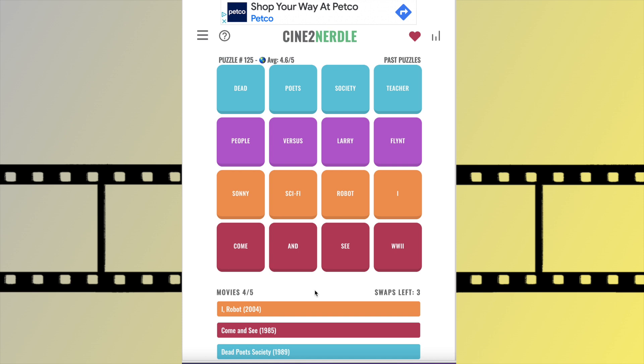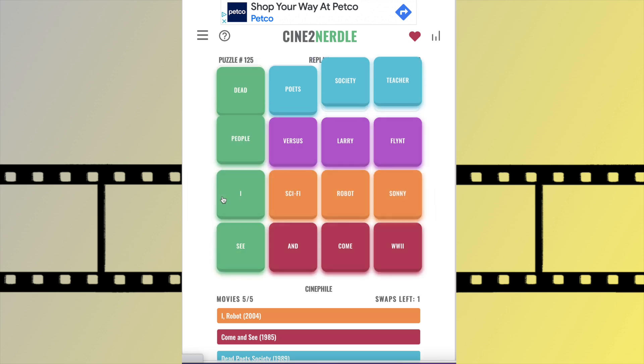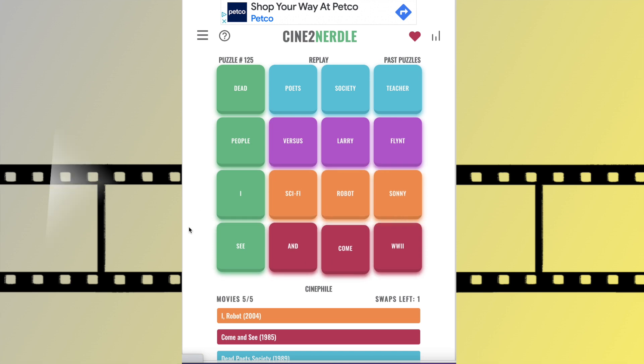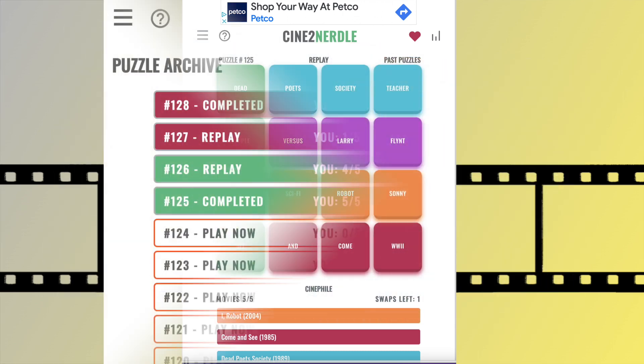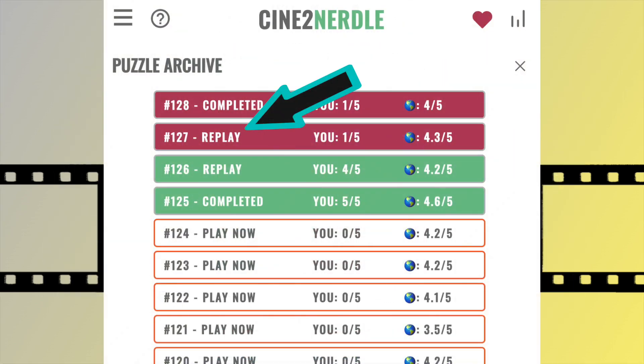They have a puzzle archive available so that you can play past games that you missed. They also allow you to replay a game, because when you don't solve the puzzle correctly, they don't immediately tell you what the right answers are. There's a button you can click to reveal the answers, or if you want to give it another try, you can replay the same game. When you go into the puzzle archive, they show you the games you didn't get right and give you a chance to replay them.